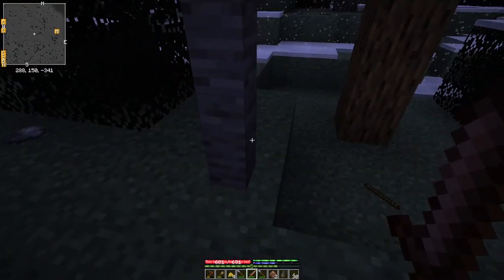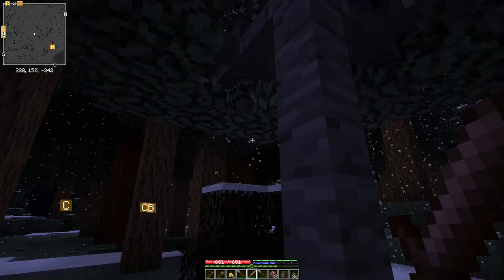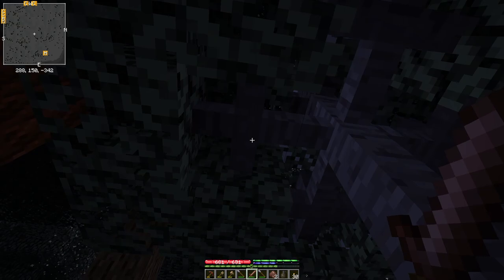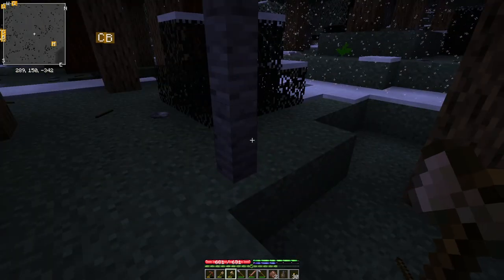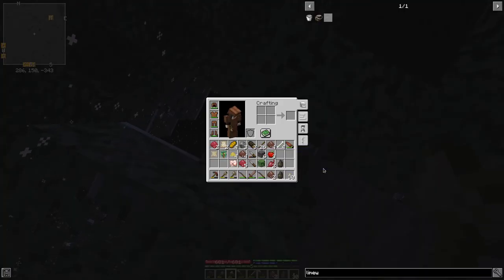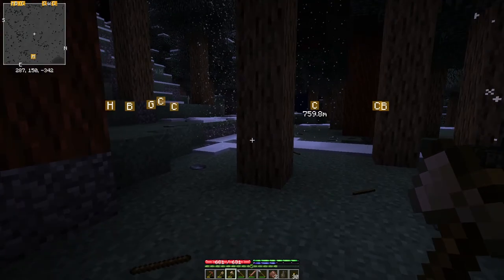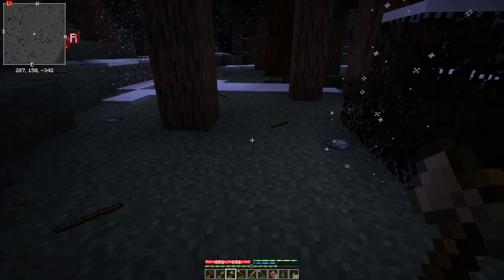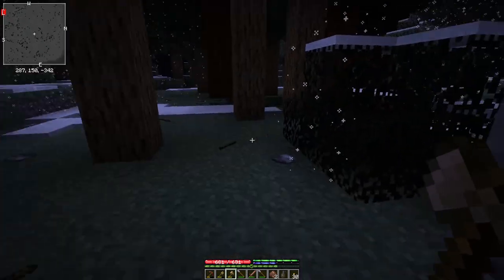Oh, this is interesting — this is another fruit tree, but it has gray bark. Huh, I've never seen that before. It might just be a lighting fluke actually, now that I think about it. Or maybe that's supposed to represent a dead tree. I don't want to take any more off of it. I'll just flag it and then come back in the summer and see if it gets rejuvenated by the warm weather or something.